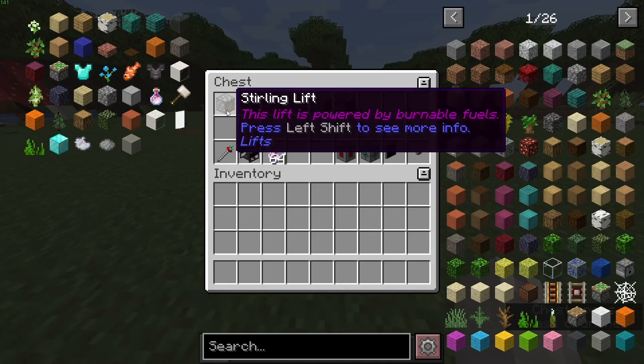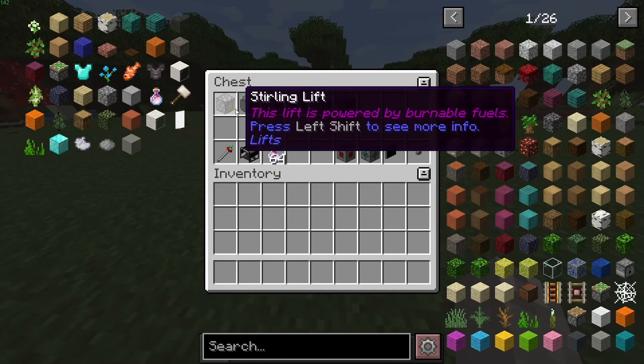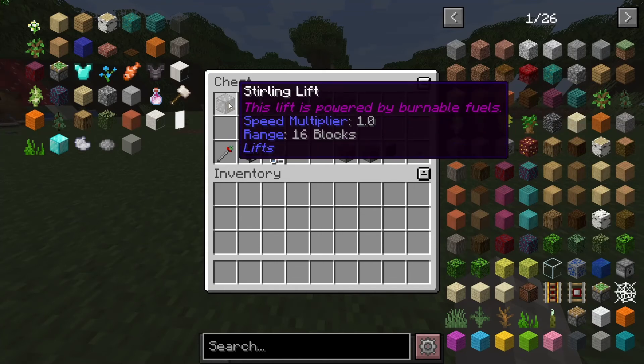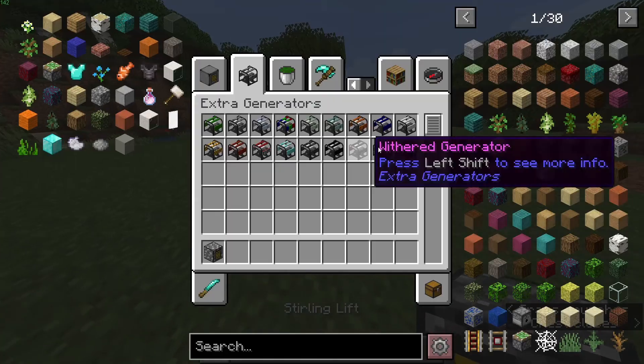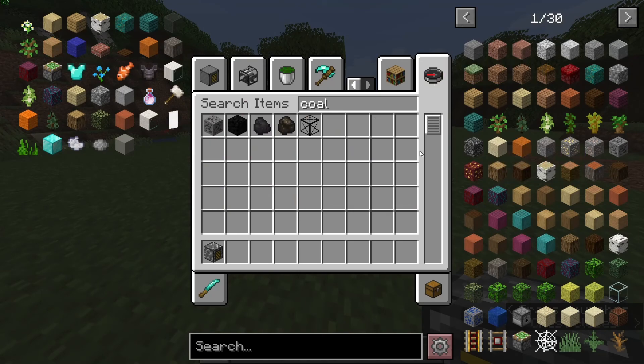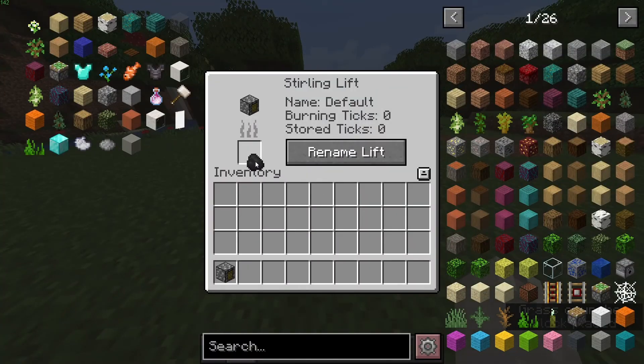We have a variety of lifts to choose from. Each one is going to be better than the next. So the sterling lift is going to run off of a fuel source — like coal, for instance. We're going to put it down here, and the coal goes straight into here. The stored ticks is going to be how many ticks it'll last while moving, and then it's going to say burning — that's basically how many ticks it has left to store.